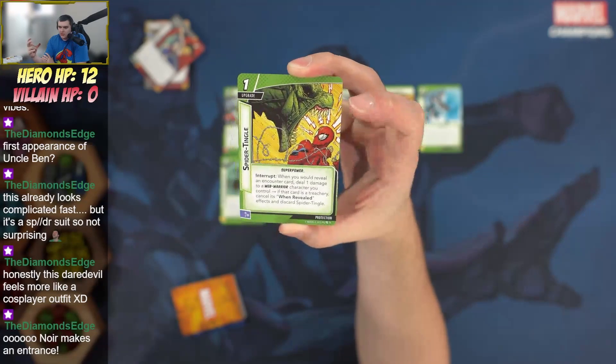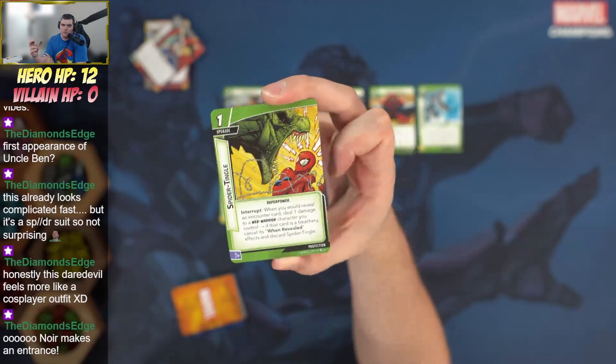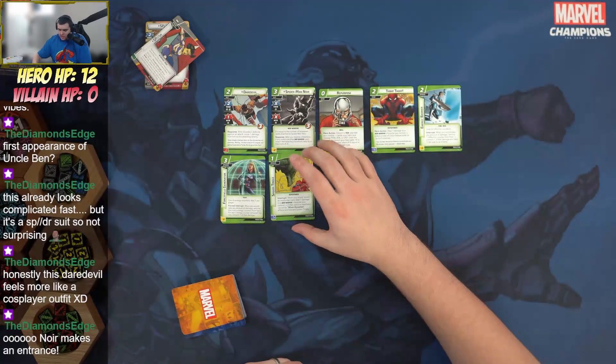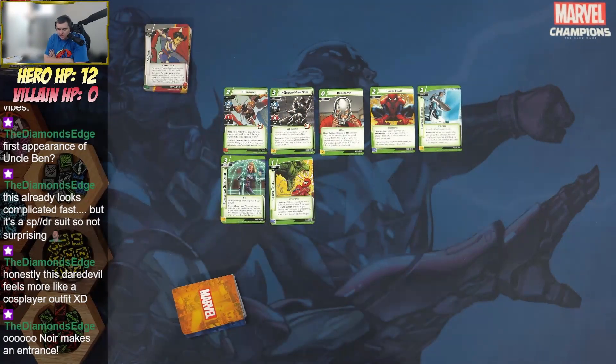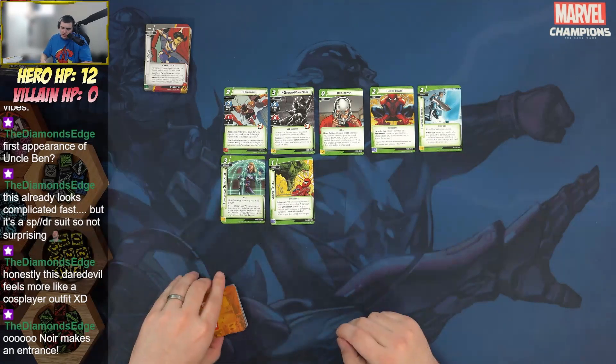Spider Tingle: when you would reveal an encounter card, deal one damage to a web warrior character you control. If that card is a treachery, cancel its when-revealed effects and discard Spider Tingle. There's a little risk system here — you deal the damage before revealing, so you don't know if you'll get to cancel it. If you pair it with Iron Heart (who can look at the top encounter card) or Spider-Woman, you can maximize this effect.